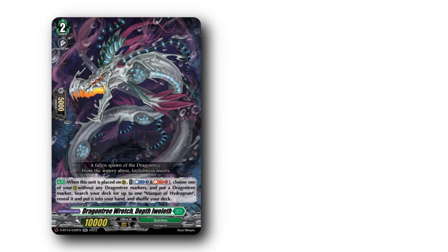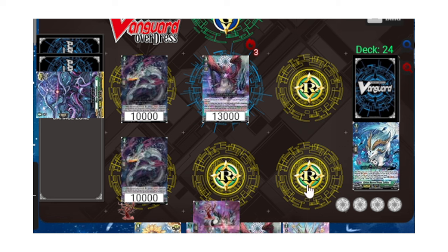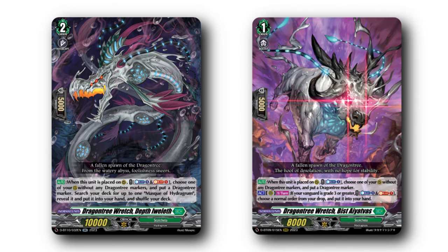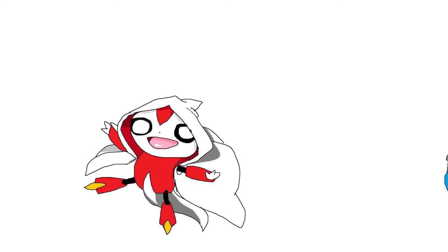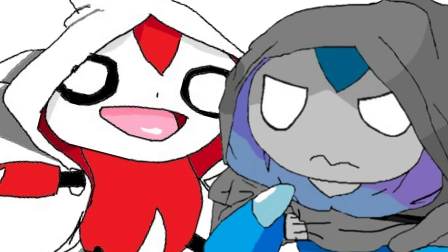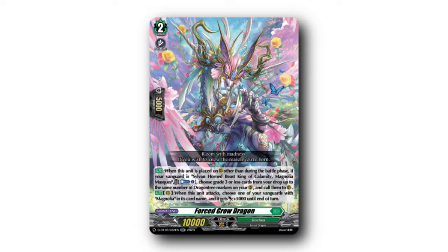Continuing with key units, Death Wolf and Bist the Yachtfoss are your main marker generators. To get the maximum amount of swings, you would need at least three open counterblasts. You can gradually build up as the deck slowly snowballs into free markers. For individual skills, Death Wolf searches for your Moss, and Bist — if you have a spare counterblast in soul — can also fetch back orders. If your board keeps getting blown up or you can't get enough units on board, may I introduce the card that unbelievably fixes this deck: Forskrow Dragon, a grade 2 which, if you have a Magnolia Moss as your vanguard, lets you choose cards for your lower grades up to the same number of Dragon Tree markers on your board, and call them.